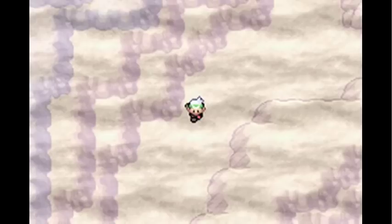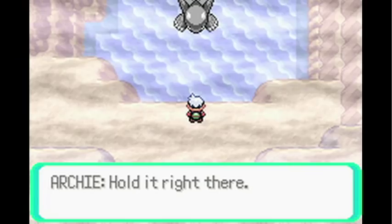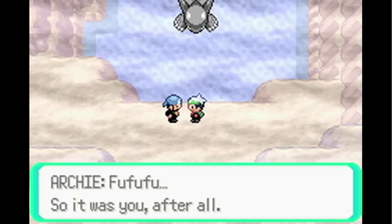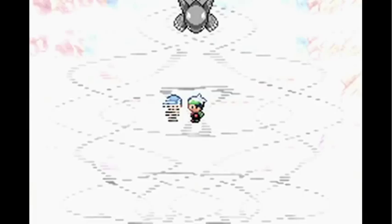Come down here and you see a large amount of water and a silver-looking coyote. We actually beat Archie — even though Archie had a submarine and set off well before us, he obviously was too slow, so we got there first. He congratulates you for getting here, but now you have to battle the Team Aqua leader Archie.